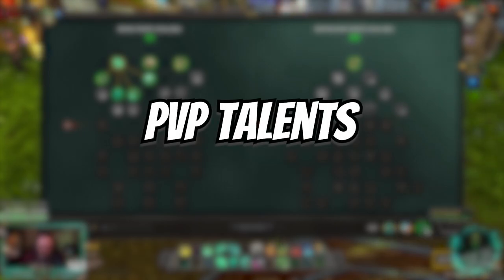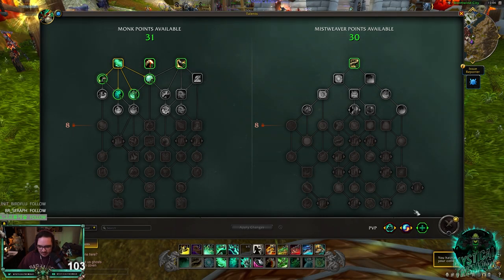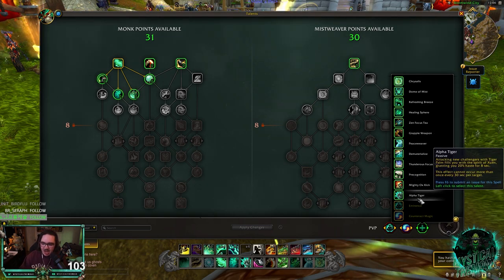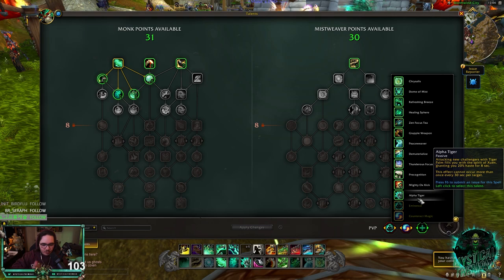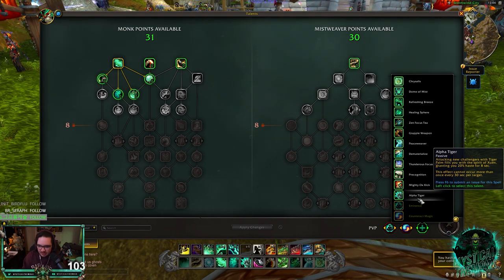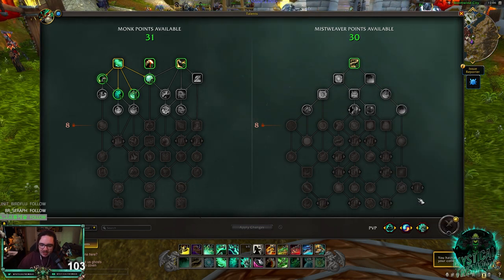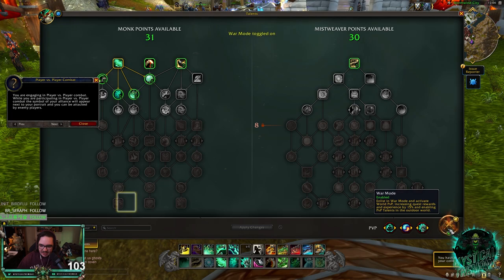One thing I want to note before we jump into the Monk and the Mistweaver talents is that Mistweaver got 2 or 3 new PvP talents. We got Alpha Tiger. This is actually a Windwalker legendary right now in Shadowlands. What it does is when you attack a new person with your Tiger Palm, you gain 20% haste for 8 seconds.